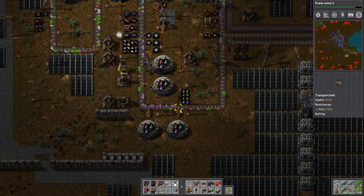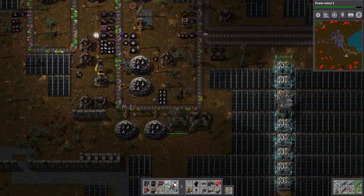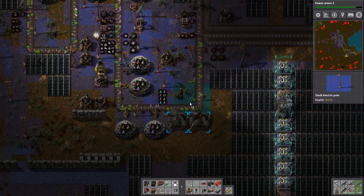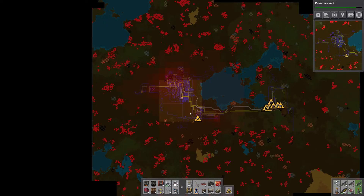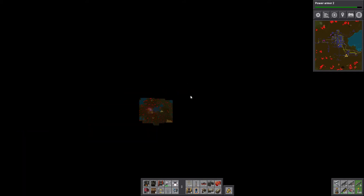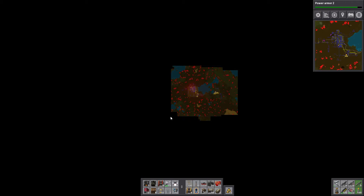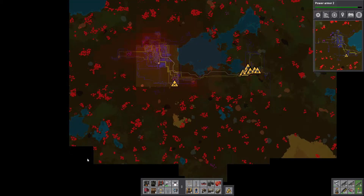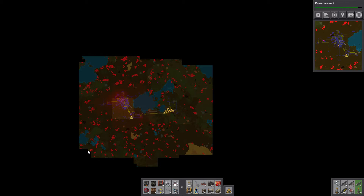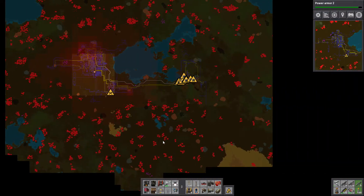I'm going to put the radars back on because when I open the map and zoom out I've got all this black area. When I look at the map now - the radar is adding extra blocks. See, that block just appeared there - okay cool, so that's the radar in action. These blocks fill in as we go. Let's close the map.